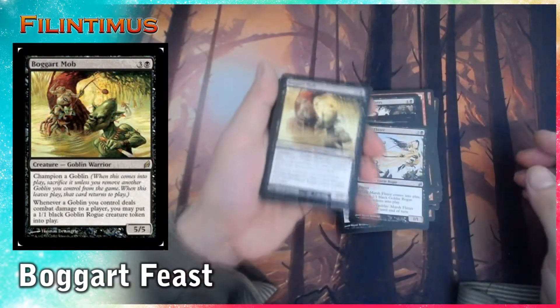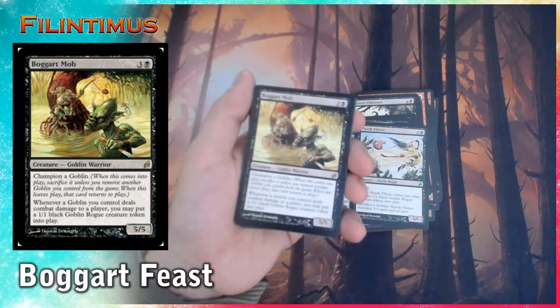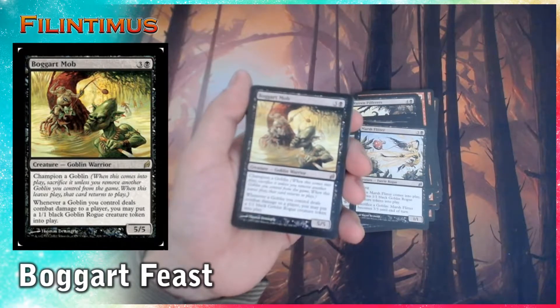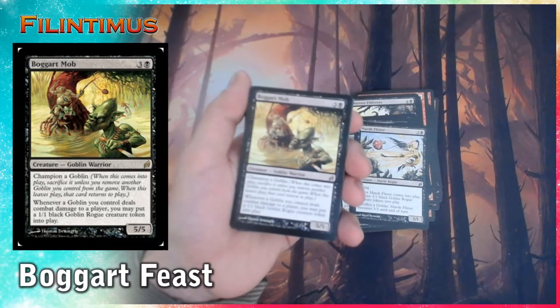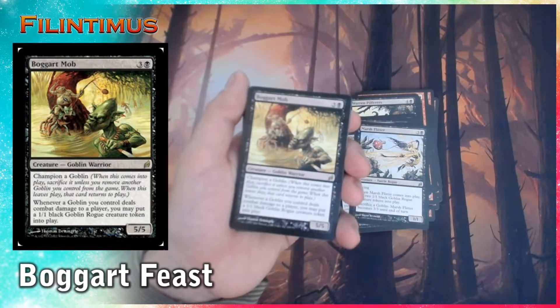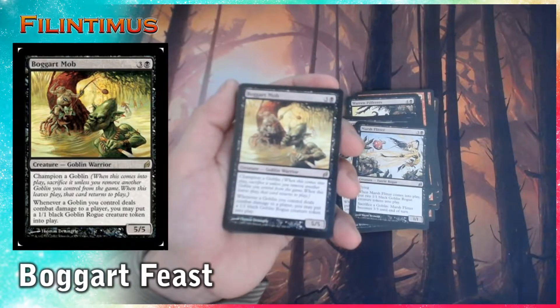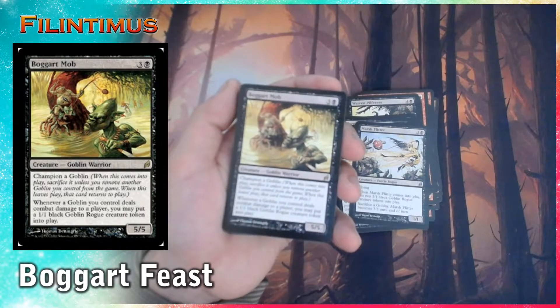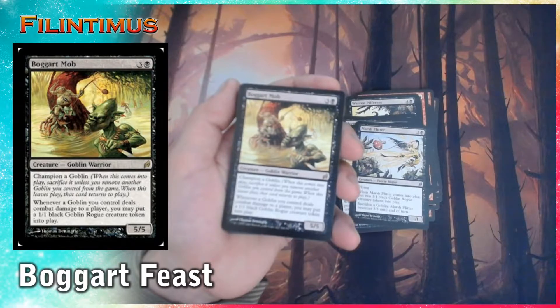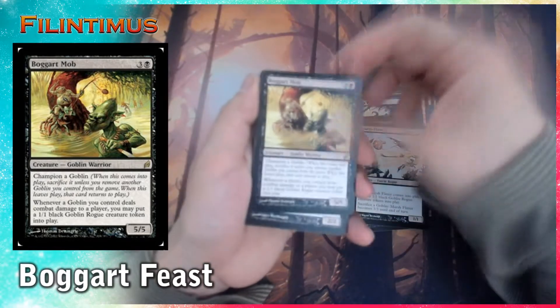And we have our first rare: Boggart Mob. For one generic and one black — that's a Goblin Warrior. Champion the Goblin: when this comes into play, sacrifice on the list to remove another Goblin you control from the game, and when this leaves play that card returns to play. Whenever a Goblin you control deals combat damage to a player, you may put a 1/1 black Goblin creature token into play. It has 5 power, 5 tokens.